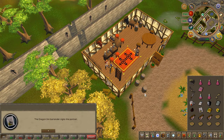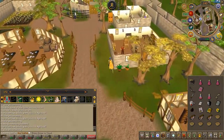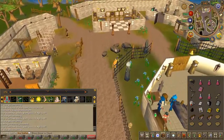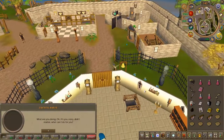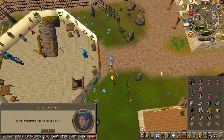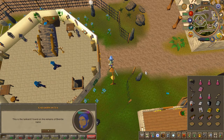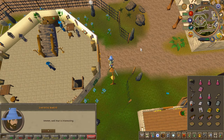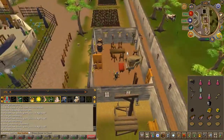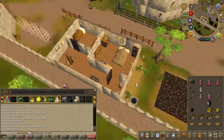Speak to the wizard in the magic guild once again and choose the third chat option. With the strange potion in your inventory, head back to Scythic — who you drew the portrait for. On top of his drawer you might notice some tea; go ahead and use your strange potion on that tea.